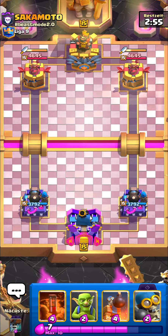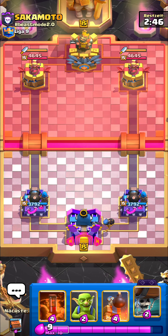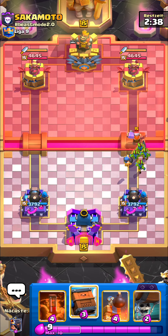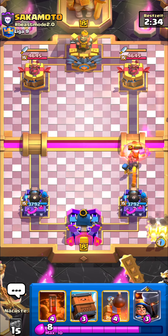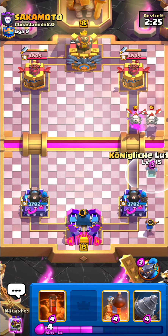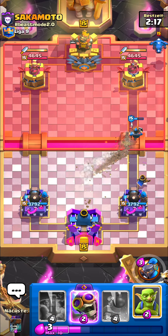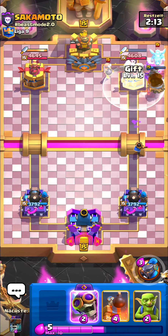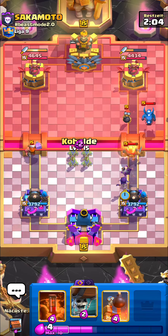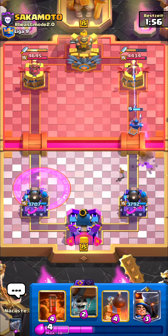On the third game facing Sakamoto — what a nice name. He's running Dagger Duchess, and Dagger Duchess is so good against Miners, that's why I'm playing Drill right now because Drill is super broken. I didn't play Drill last season because I thought it might get nerfed, but it didn't. Miner is so dead after the release of Dagger Duchess — it just wrecks the Miner. I highly recommend you guys to play Drill now.